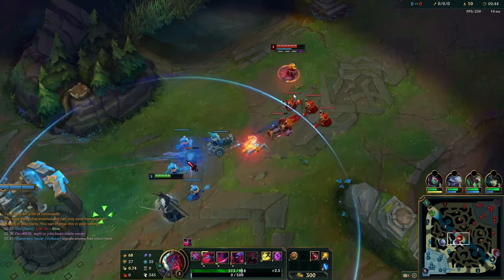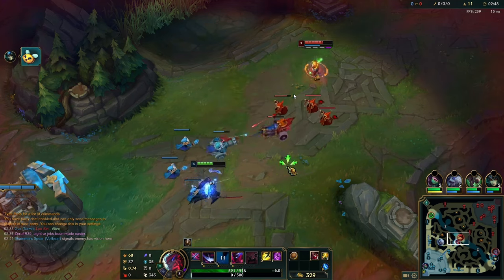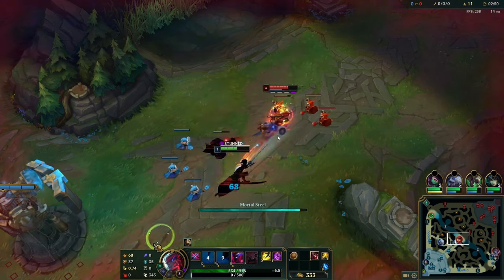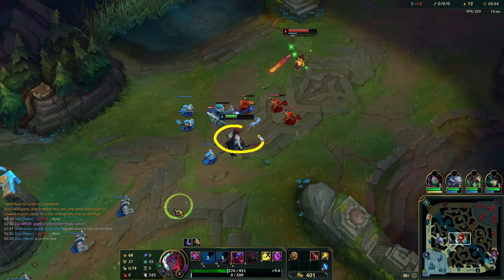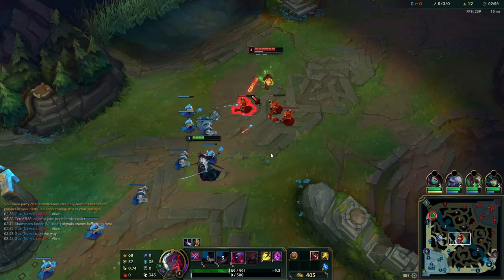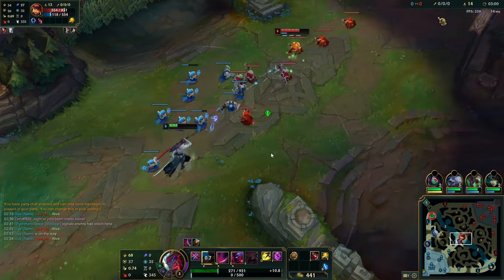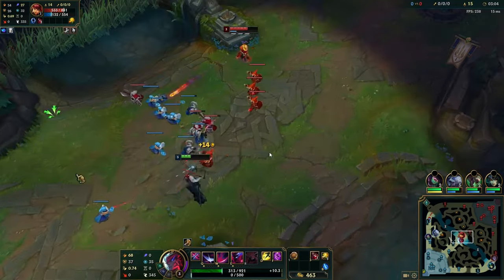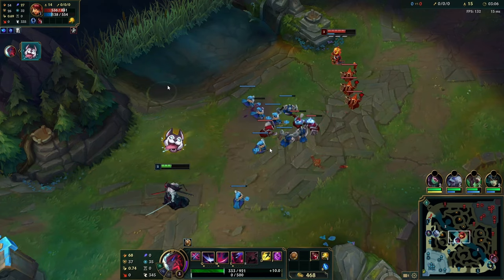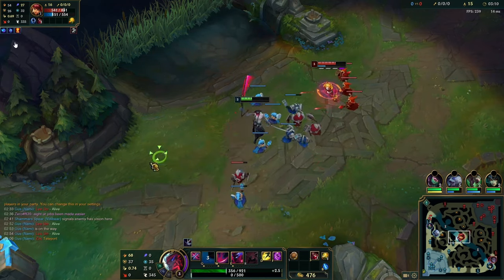Against ranged champions you just have to endure the first three levels and then you're straight back into the game. Trying to go for max-range Q3s is a good idea. The enemy will often try to stun you on the cannon, so consider not having your W on cooldown. Your W is a very long-range ability, so the best way to last hit a cannon I find is with your W.